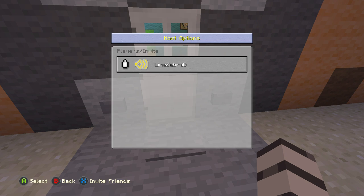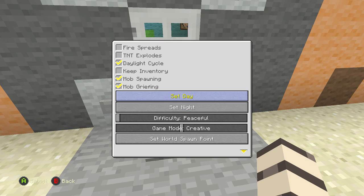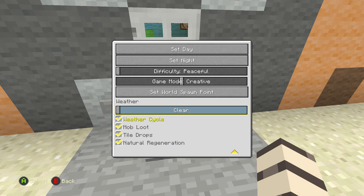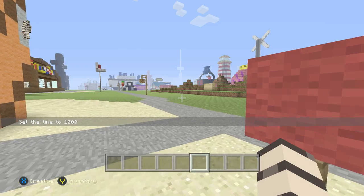So now you can pretty much — oh, you can set it to day! Wow, how does this work? Weather — clear. Oh my god, that is cool. That is actually really cool.